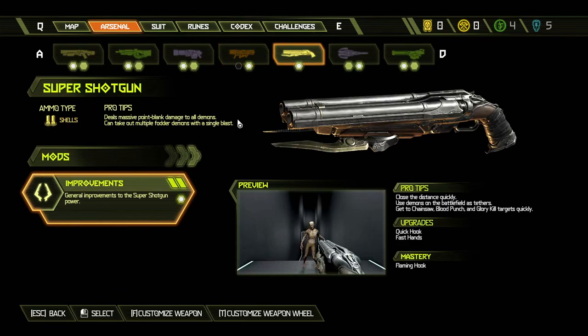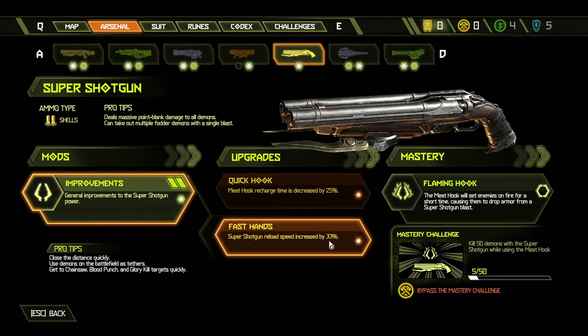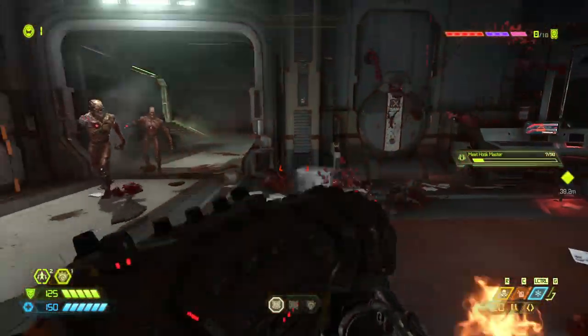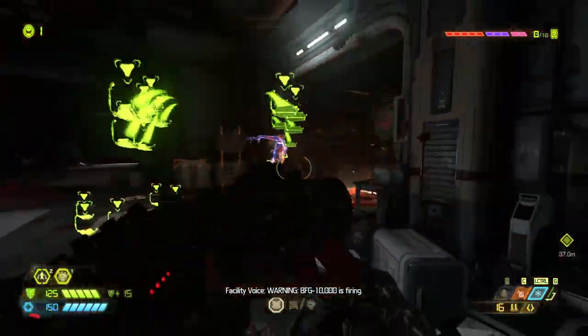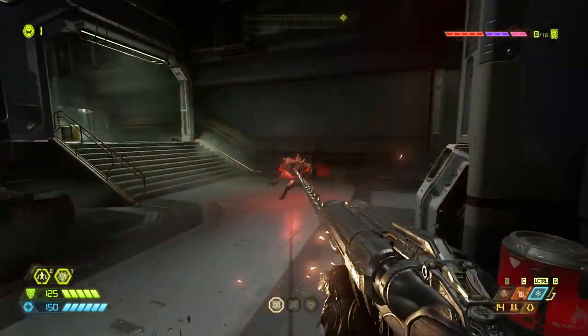The Super Shotgun has no mods other than the Meat Hook, but getting the upgrades is pretty useful. You should get Fast Hands for increasing your fire rate first. Once you get both, try using the Hook pretty often to take out fodder enemies between fights to earn the mastery upgrades, which will set enemies on fire when hooked — great for getting some extra armor.